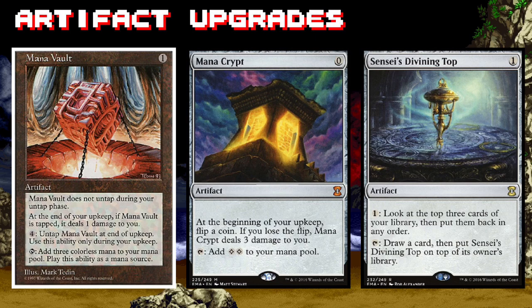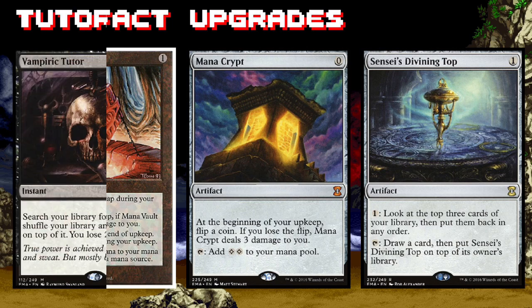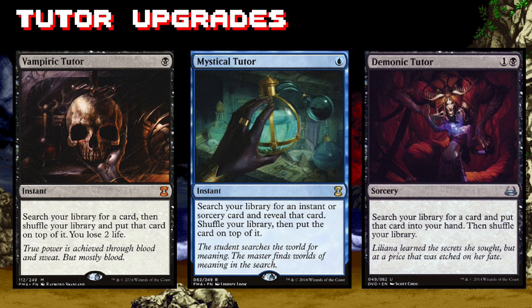After you address the lands, the natural next step is to improve your artifacts — artifacts are kind of the whole point of the deck, after all. Start with stuff like Mana Crypt and Mana Vault, which are low cost and get you tons of mana. From there, move on to things like Sensei's Divining Top, which is the ultimate in top-deck manipulation.